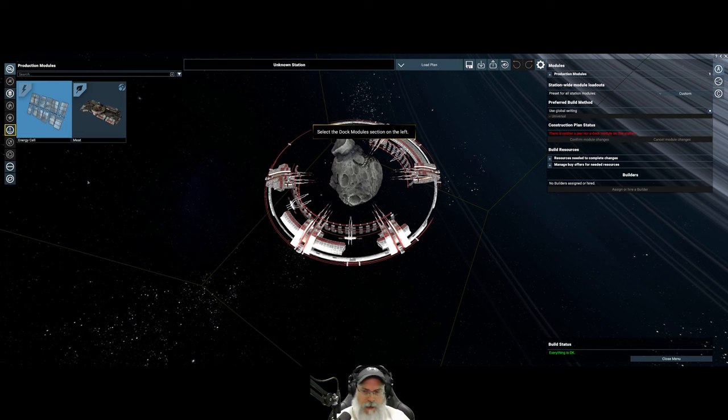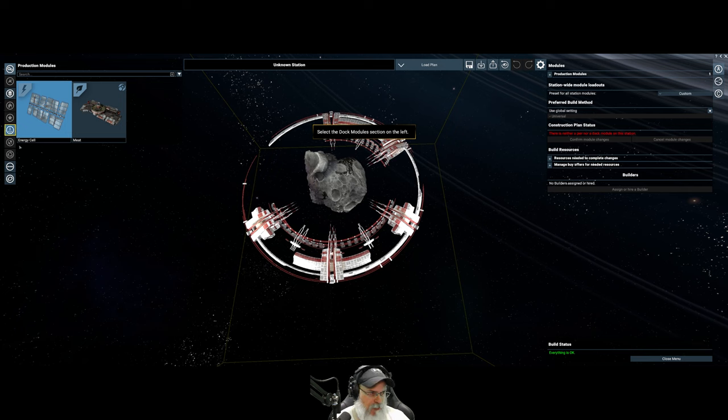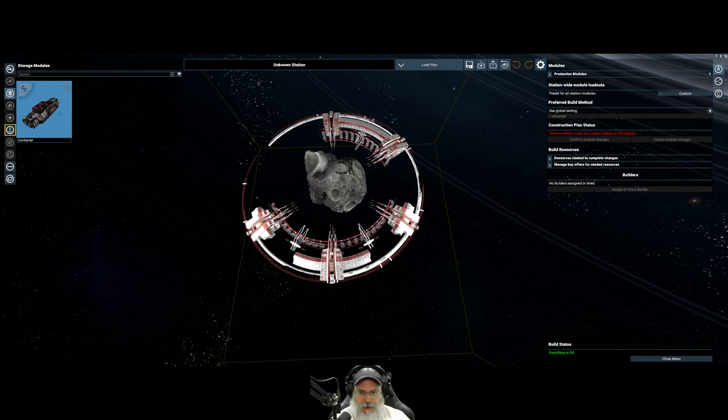I noticed that I actually know some of these blueprints already. These blueprints I already know - I'm guessing the quest probably gave those to me, or you just know that stuff from the get-go. We don't actually need to buy the blueprint for the basic dock - we already know it.